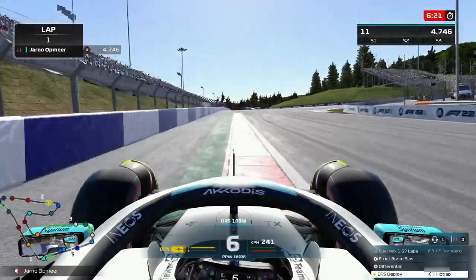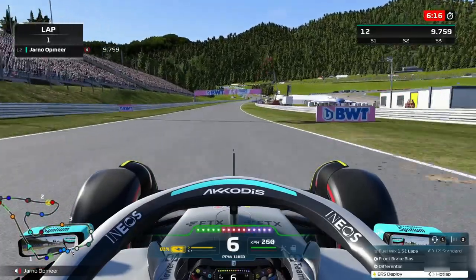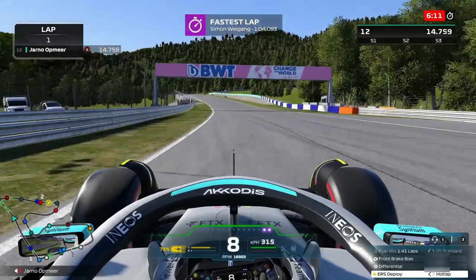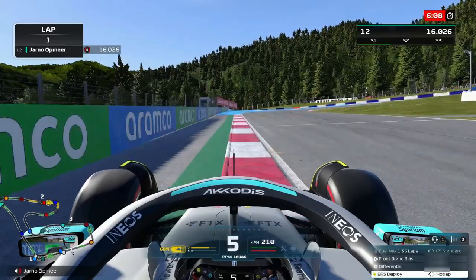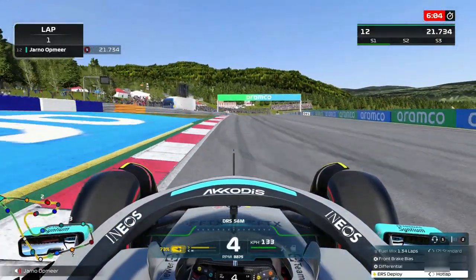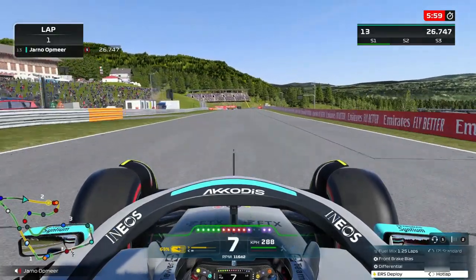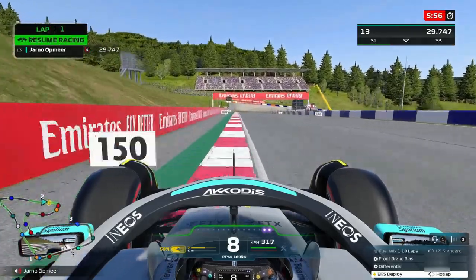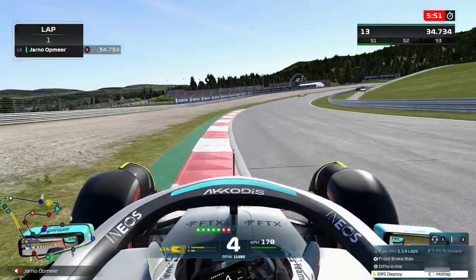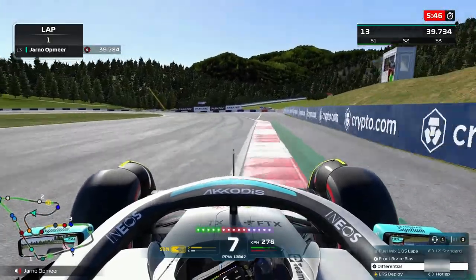First lap in Q1 — into turn 1 we go, 5th gear. You just need to carry as much speed as possible without ruining the exit. Minimum speed is so crucial in turn 1 with the exit speed as well, because there's a big straight and hairpin coming up. Important to brake late and get a very good exit — a little bit of a wiggle on that exit as Barry Borman goes to P1 momentarily.